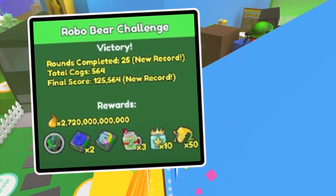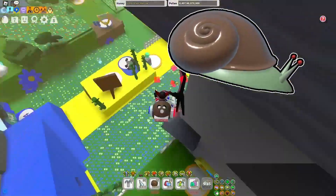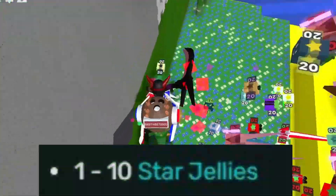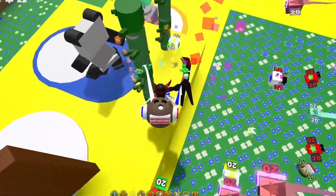Interesting fact: if you get star jelly on round 25, there will be 10 of them. Stump Snail is a slow way to farm star jelly, and it's a bit unusual to kill Stump Snail for star jelly, but you can get 1 to 10 star jellies — I usually get 2 to 3.